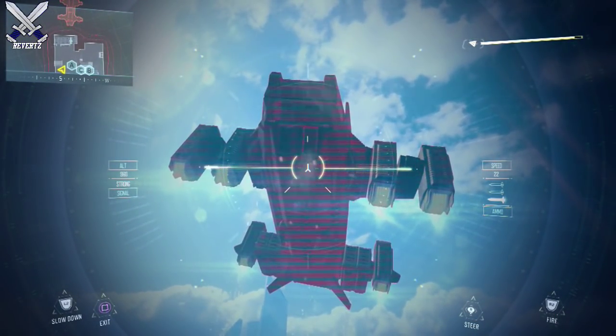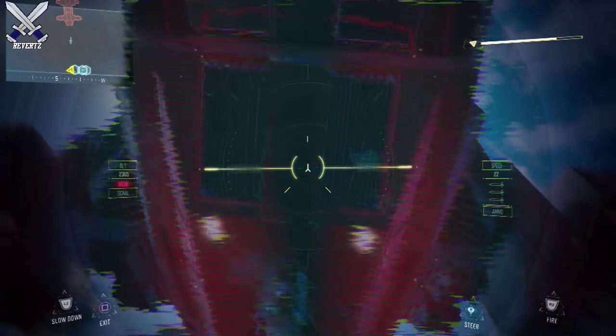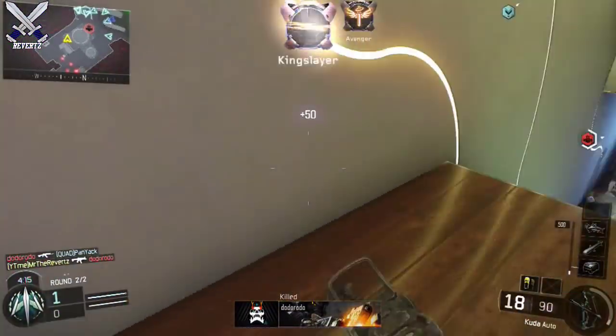And finally we have the Mothership. Now the Mothership can't be destroyed by the Dart, which is a little bit of a relief for the owner. But if you put all three missiles from the Dart into the Mothership, then it's going to be a lot easier to destroy with either a gun or a rocket launcher.